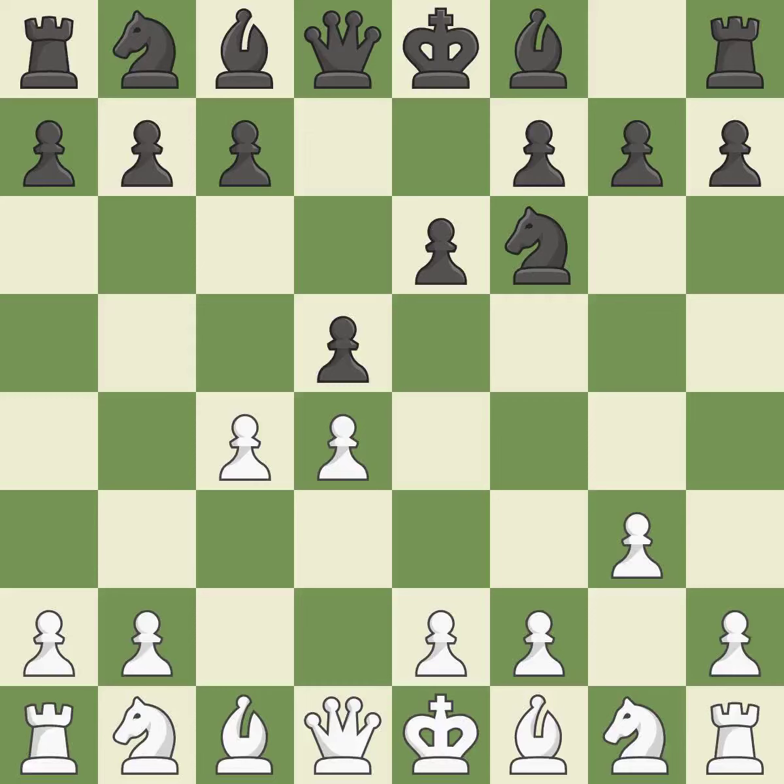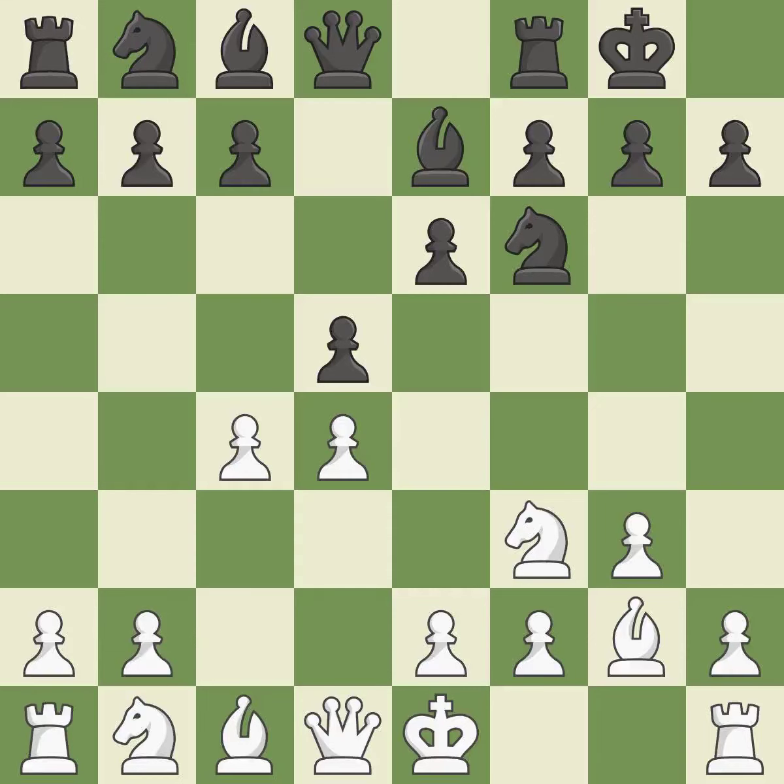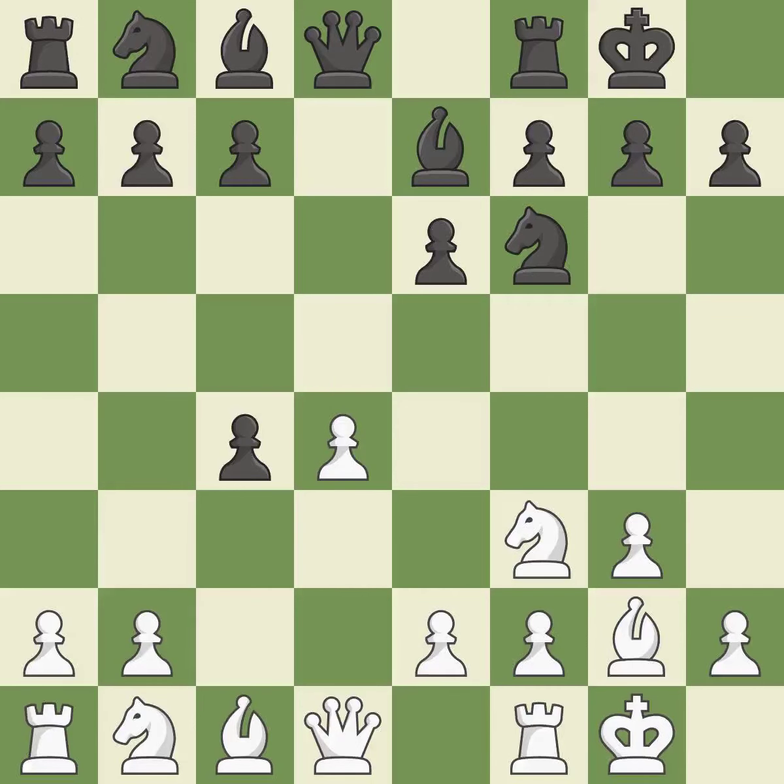The pawn on e4 is under attack as d5 occupies space in the middle. This develops a knight from its starting square, activating it. By moving a bishop from its initial square, this activates it, and the bishop gains flexibility on the long diagonal. Castling gets the king out of the center and activates the rook. The move dxc4 liberates the center and takes the c4 pawn.